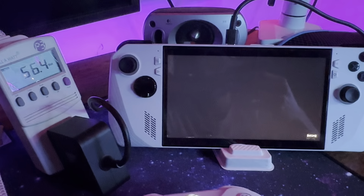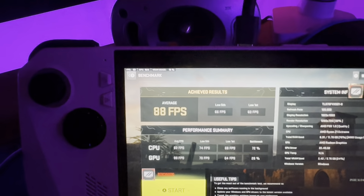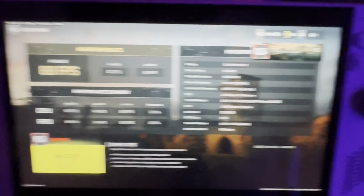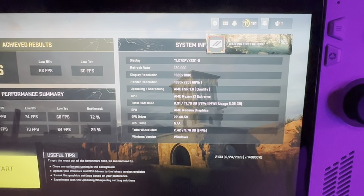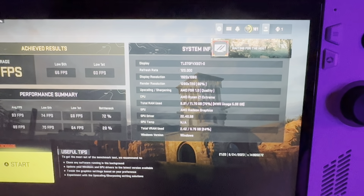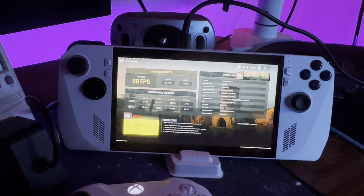Look at these FPS numbers — exactly the same as before. Same 1% lows, same FPS. And look at that RAM usage: total RAM usage is 76% and total VRAM usage is 2.42 gigs — the exact same VRAM usage as before at 8 gigs. You can repeat these numbers all day every day if you just take out the variables.